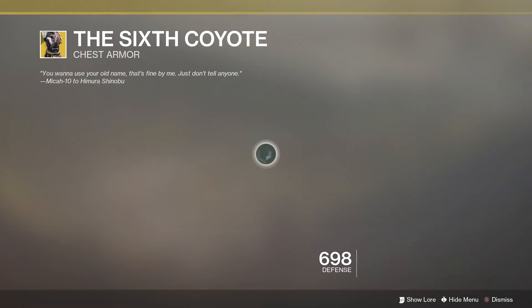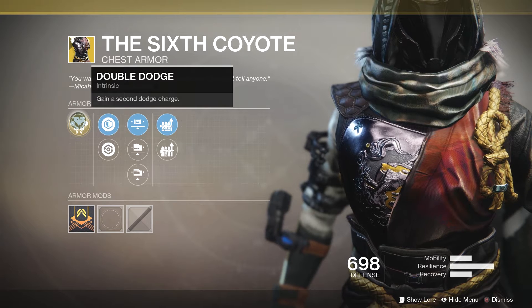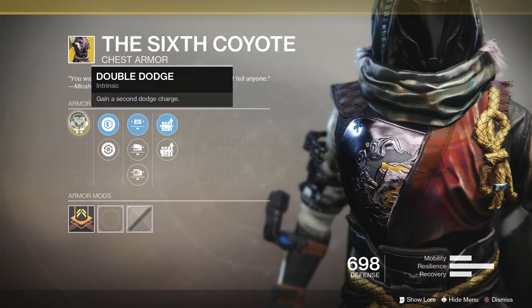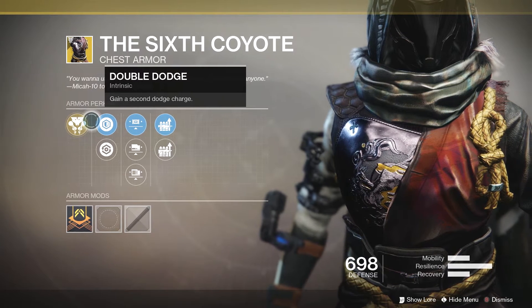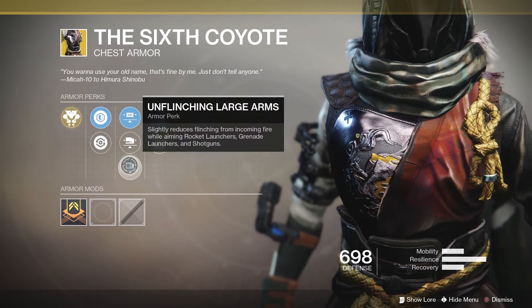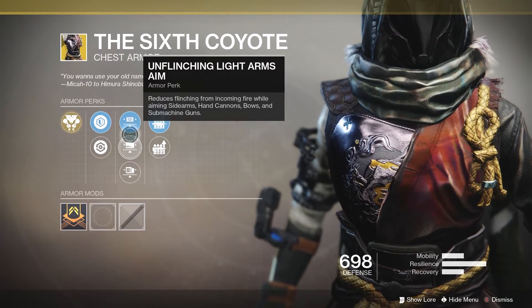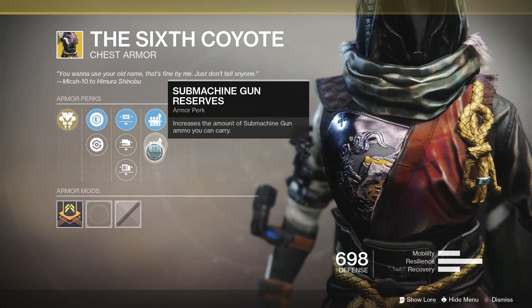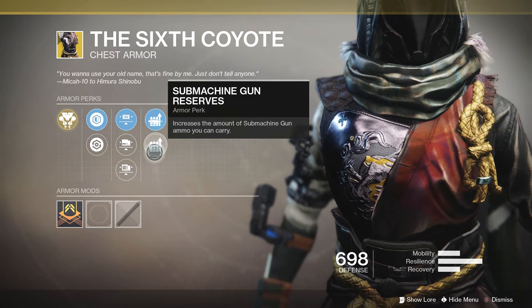Then we have the Six Coyote. It's okay if you're looking for a double dodge — maybe useful in endgame PvP if you want more dodge charges. Its primary perk is Double Dodge: gain a second dodge charge. That's about all I have good to say about it. Not a bad roll, but probably not my pick of the week. If I had to go with a pick of the week, I'd go with the Karnstein Armlets instead.